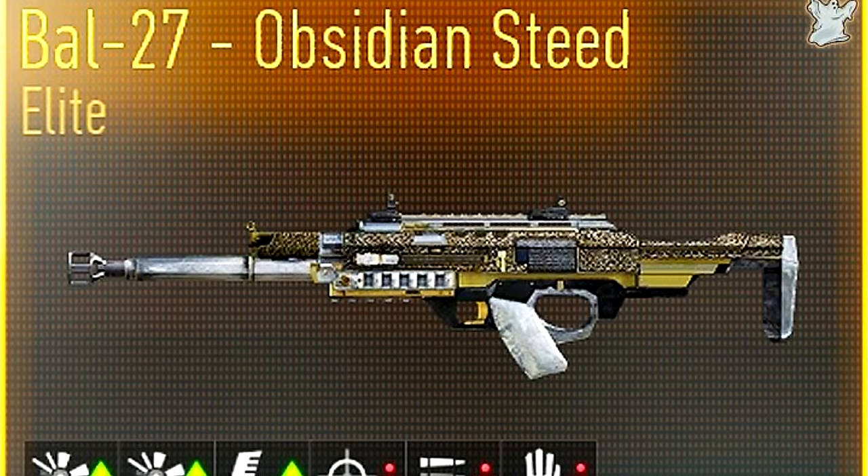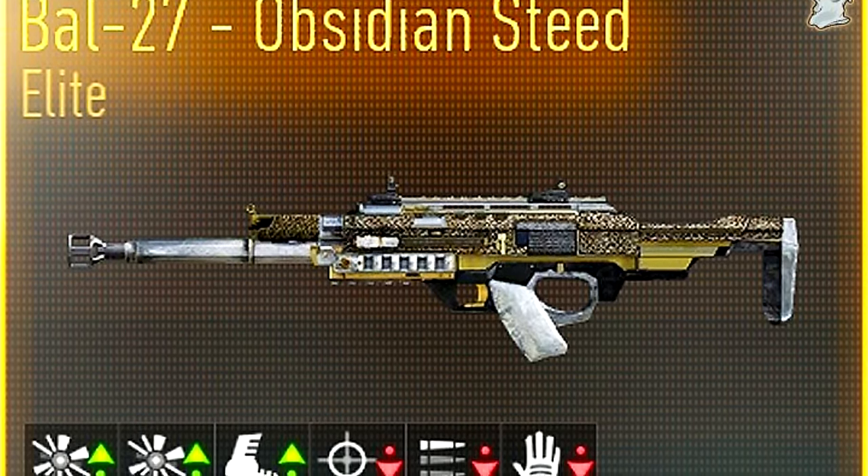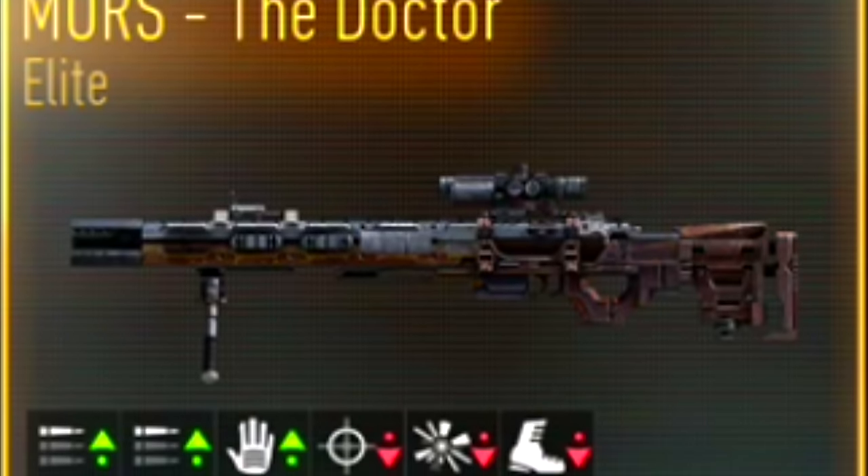Ladies and gentlemen, Season 3 is almost here. We're going to be getting brand new weapons, including the BAL-27 and the Mors from Advanced Warfare. We're also getting the return of Rebirth Island for Warzone. But what if I told you there's already a new weapon we can use?